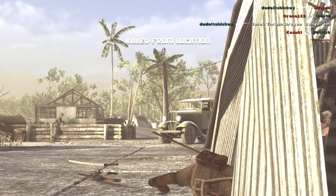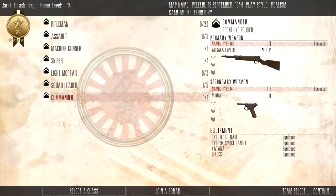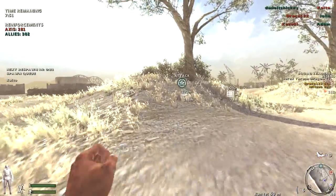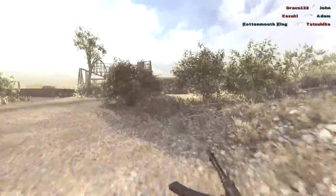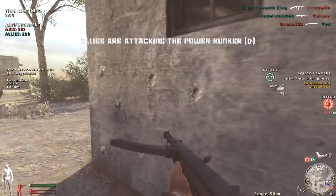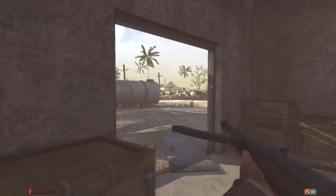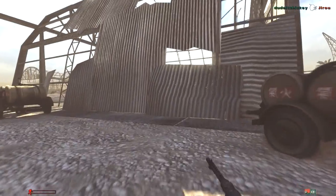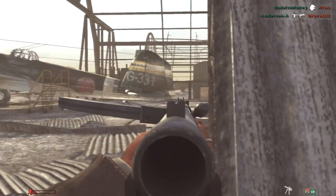Okay, that was a human. Someone has a BAR coming over from the objective they just captured. I'm actually gonna change my role, try to go over to the SMG. I gotta be really careful the way I go about this, because that guy has a BAR, and the BAR is ridiculous — it works in every situation. I hear him. How the hell did he get me from there?